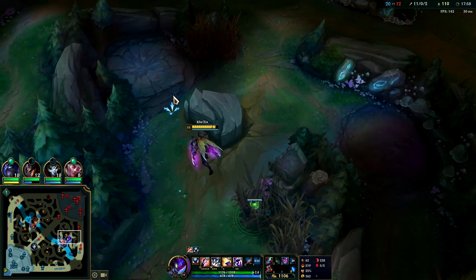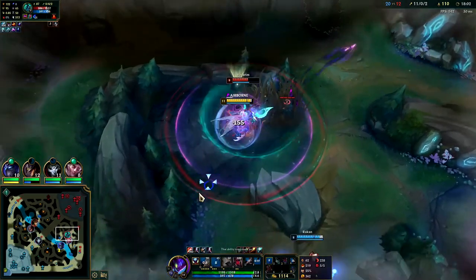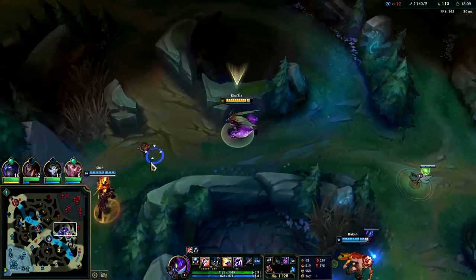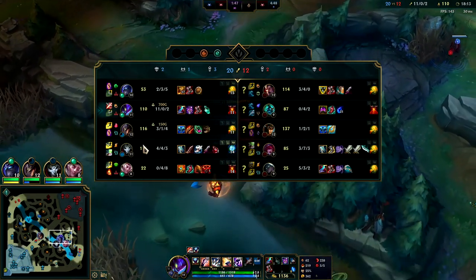Right now we're waiting for Dragon to come up. This dude's on his blue - I would jump the wall but I don't know what's over there. I know this whole area is warded. We'll go take the Dragon - we'll play for Dragon Soul and win the game by default.